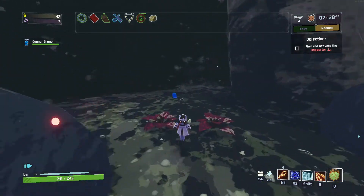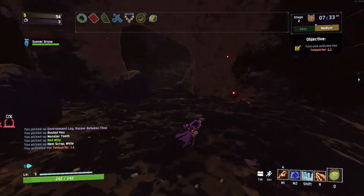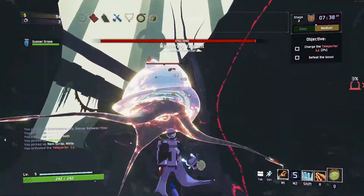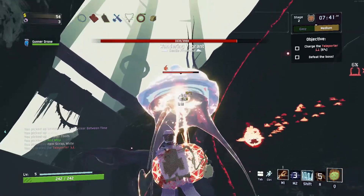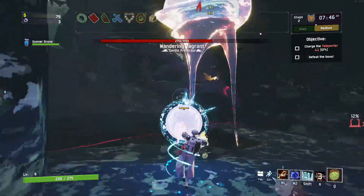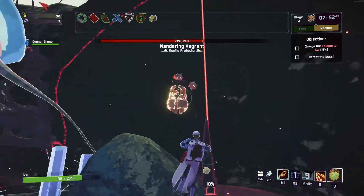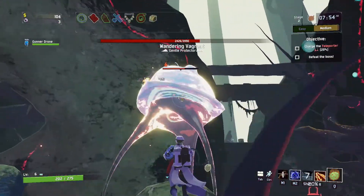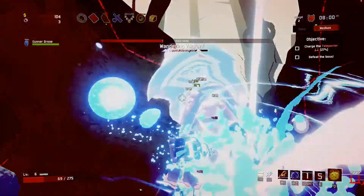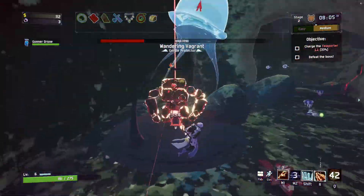I don't know why the teleporter is always back here, but it almost always is. This isn't really that bad of a spot to fight a boss — it's just weird that it's been so consistently back here. Another one of these — okay, so this is still a very frustrating boss, even though it's definitely easier to deal with than on the last character. Whoa, everything just kind of went out of sight for a second.